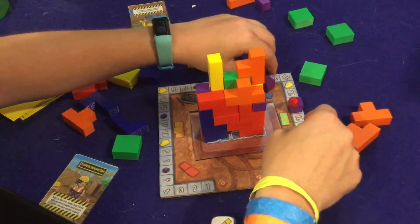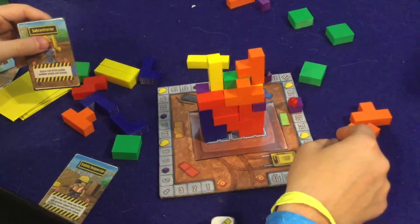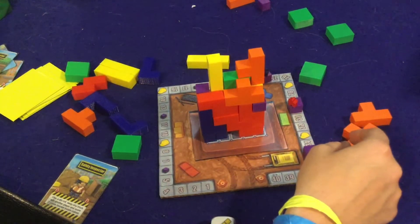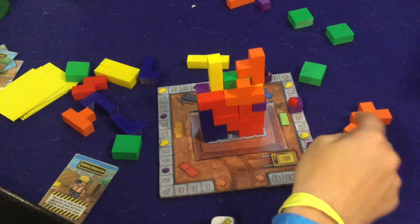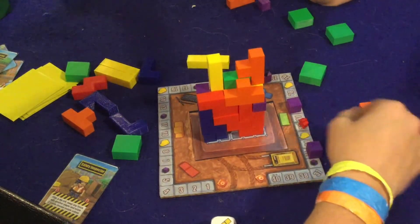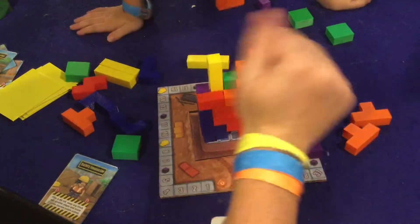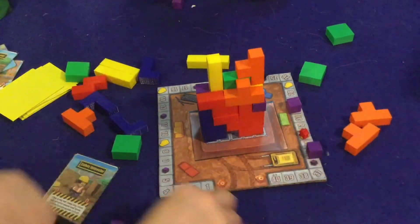One, two, three, four, five. I'm using this card for you: score half the points another player just scored. I don't know if it rounds up or down, but since you're crushing me so hard we'll round down and you get one — wait, that's two points. We'll round it up, that seems fair. I get another purple cube. Your turn buddy.